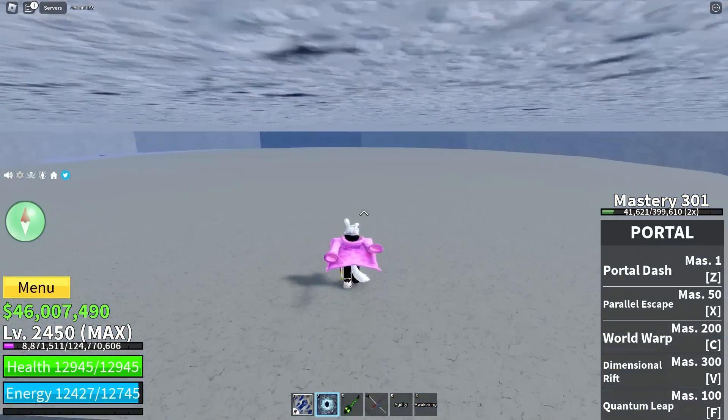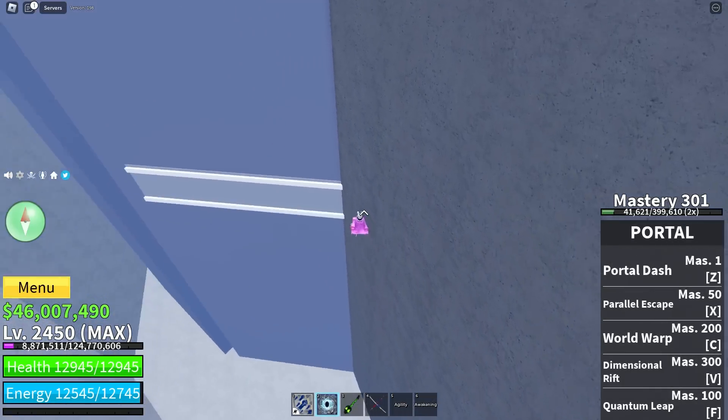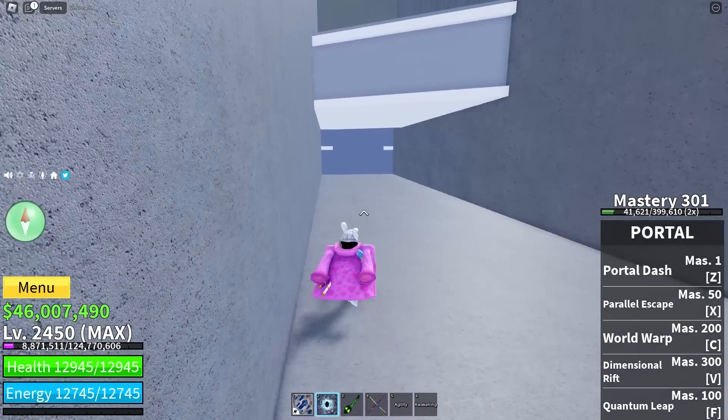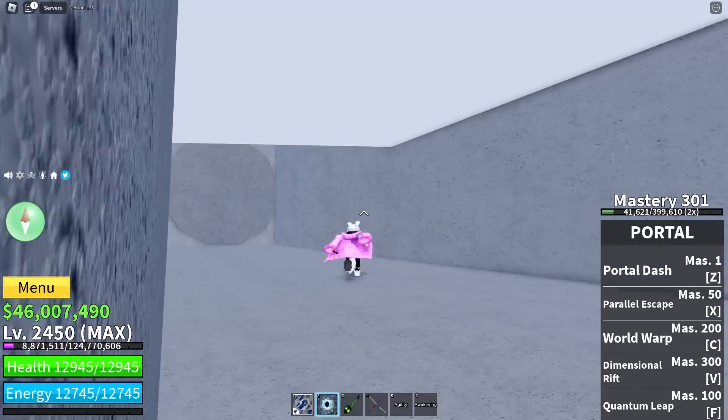Look at this strange building — very weird. I think the boss spawns in there, and that's probably the walkway. This is definitely the front of the castle right here. Look, I can see outside — good hiding spot. And if we wanted to, we could drop in on anyone fighting the boss.